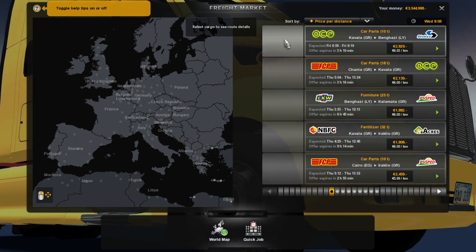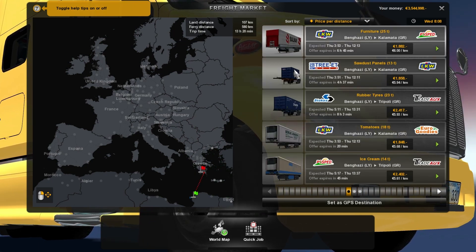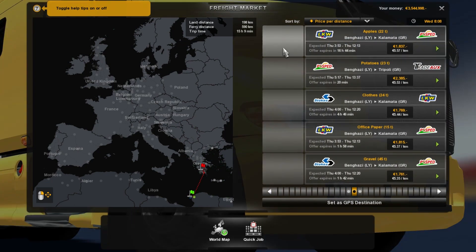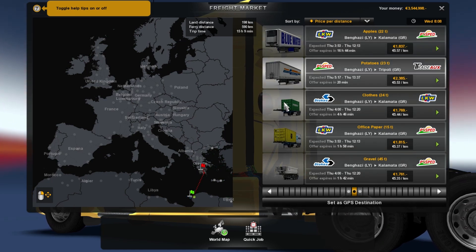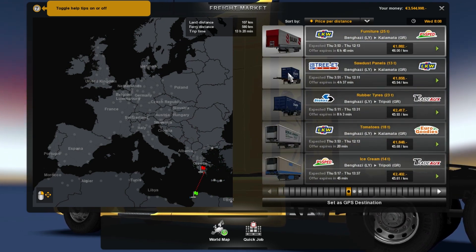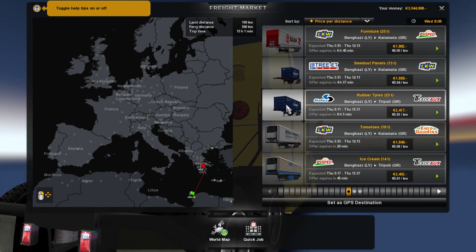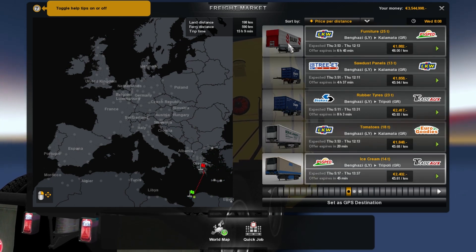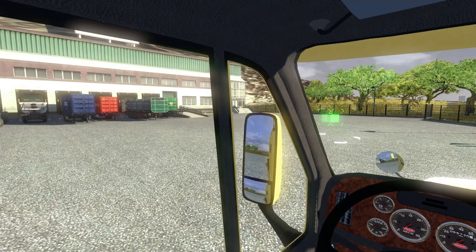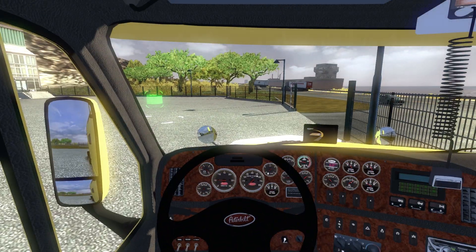So I'm going to look for some loads. We're going to have to cross the water, I'm pretty sure, on any load. Looks like all of them are going there pretty much. I'll take this one - shouldn't be a problem. I'm just at this truck stop where I dropped off this last load, so we're going to go ahead and get out of here.